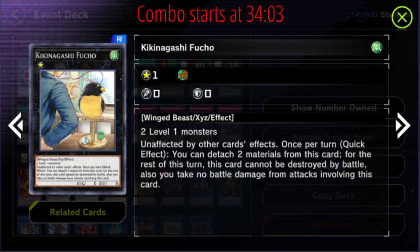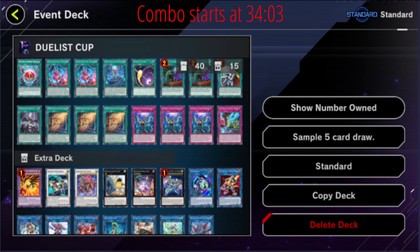My favorite spicy tech is Fuko Bird. This card is so fun — it's unaffected by card effects and cannot be destroyed when you detach the two Level 1s. It's quite literally the easiest thing to make in this deck. It's another way to hard stop on Maxx C: they Maxx C and you're like fine, I'll just make Fuko Bird, get one extra card off it, and pass. They really can't kill it — the only way to get rid of it is a tribute-type deal like Kaijus. Most decks can't deal with it, so you can be pretty sure you're going to be able to sit on it.